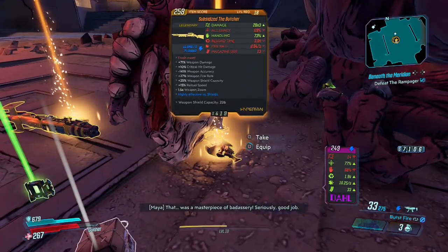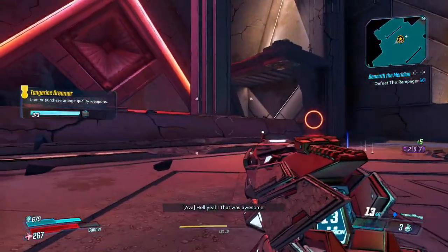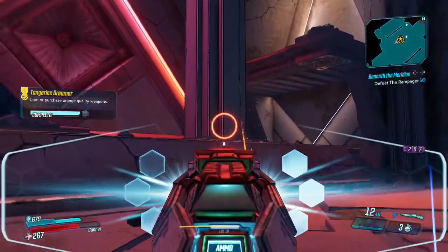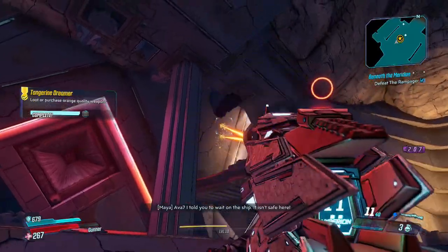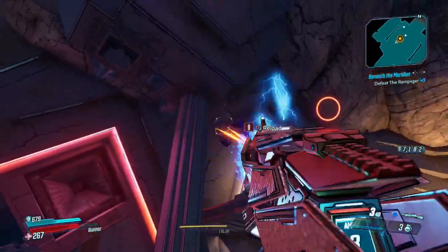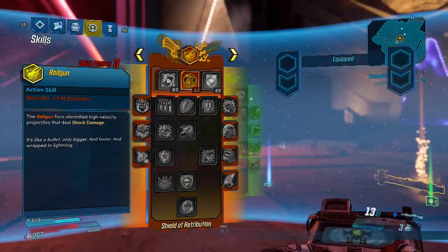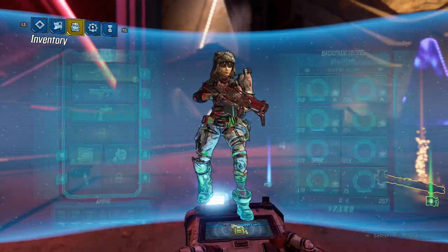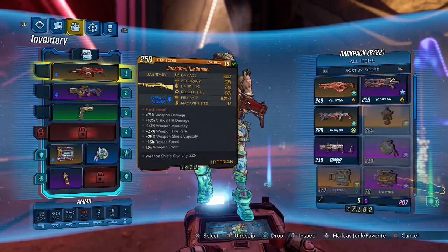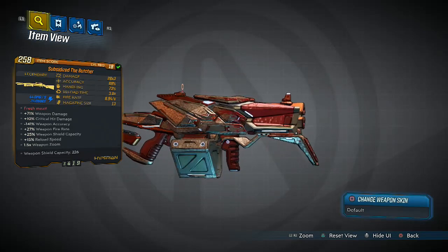Every so often when you play a game like Borderlands 3, where there's a massive amount of loot that you can gather, you come across a little gem, a little jewel right in the middle of the crown. This thing shoots straight through all of that. I managed to get this shotgun when I was level 18 and it literally took me right up to the end of the game — I was still using it when I completed normal mode and went over onto True Vault Hunter mode. It's that powerful.